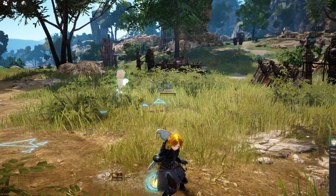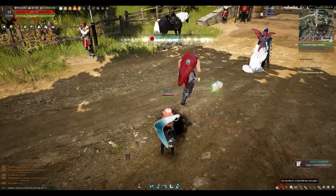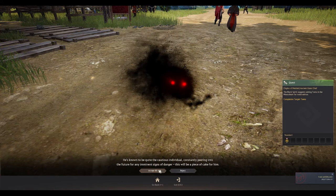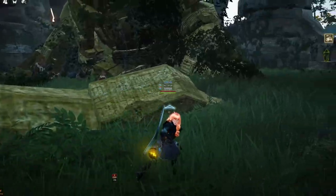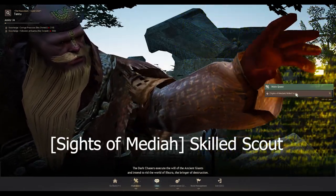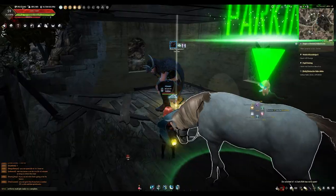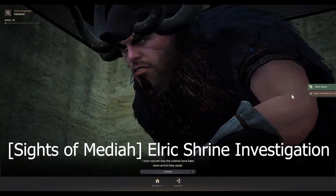Done with the Helms — running around to level up more and then turning in the quest via Black Spirit. Confirming. Next quest: Sides of Mediah, Ancient Giant Chief — need to meet Tandu in the mausoleum. Leaving my horse and pressing R at the NPC. Confirming. Next quest: Sides of Mediah, Skilled Scout — meet Sahanan in Elric Shrine. Not too far. Pressing R, confirming. Next quest: Sides of Mediah, Elric Shrine Investigation. I need to defeat 150 monsters in Elric Shrine.